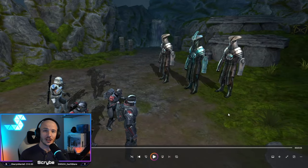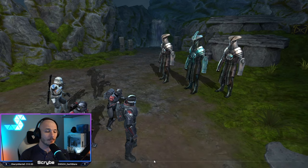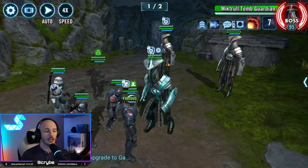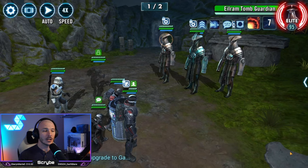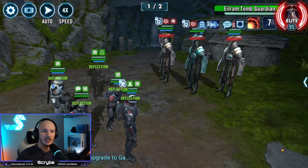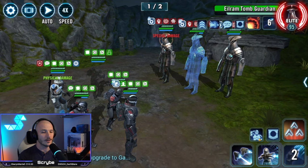Captain Rex gives you so much more survivability and has an AoE tenacity down, which is so useful when you're trying to stun people. The first wave is the tricky one when it comes to this special mission. You've got these three droids that you see within the Fallen Order game. You can only defeat these when they are stunned — this is why Bad Batch are so good, because there are so many uses of stuns.